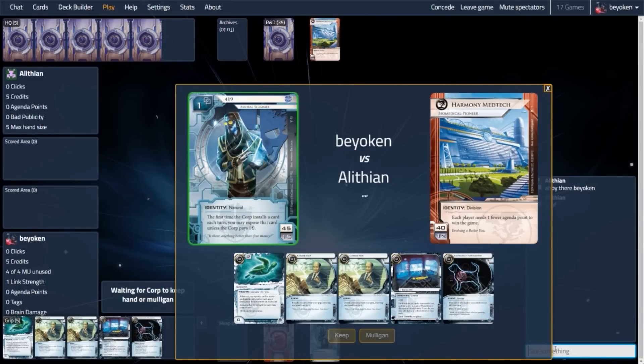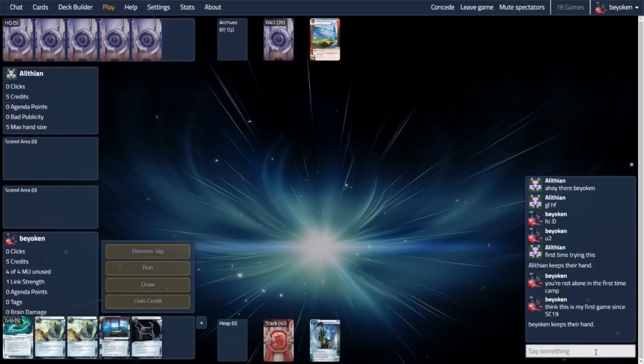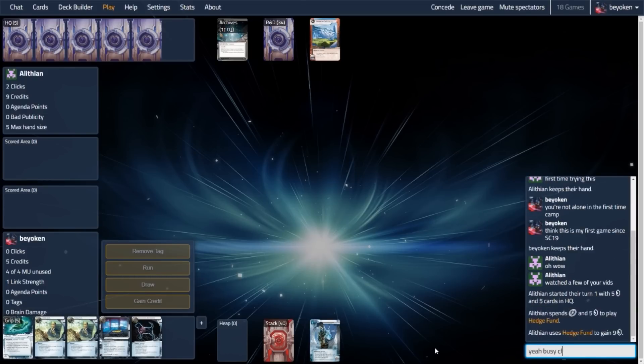Our opponent is running the Harmony Mad Tech Identity, which says that the player who gets to 6 Agenda Points first wins the game. This means that our opponent is very likely running a 3-point agenda suite, meaning that all their agendas are 3 pointers. The ramification of that is they only need 2 agendas to win. This is very scary because they could possibly win before we are completely set up and ready to challenge their servers. Thankfully for us, we begin with an Omokua in hand — this is the magic card that you need, along with 419, in order to start sieging the servers.